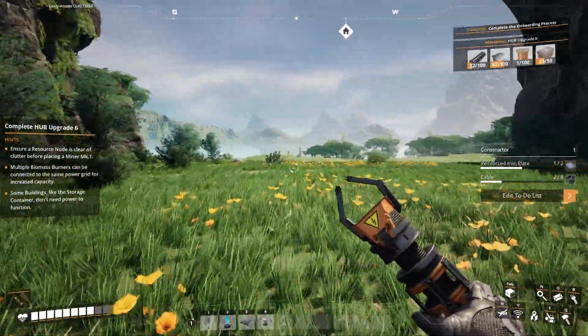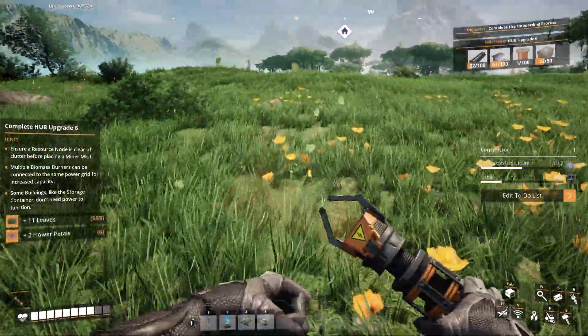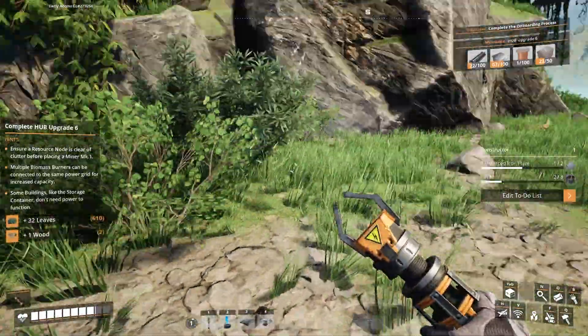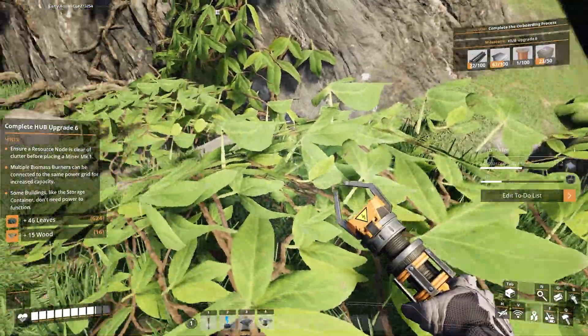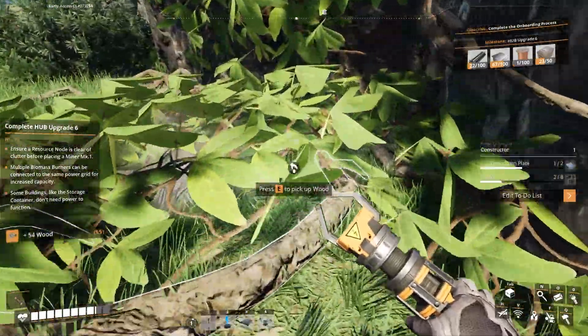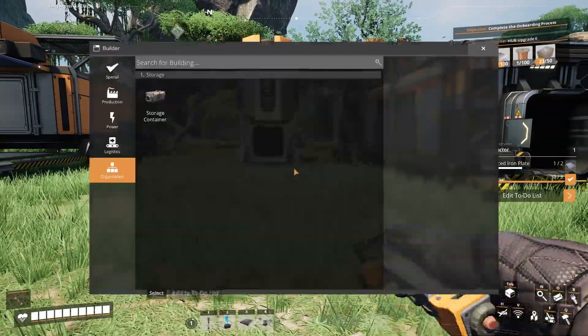So all of our resources are a-cooking. I'm going to grab all this leafage. The next thing that we get is going to be the biomass. It's going to be so good — I cannot wait. Once you get the biomass, I feel like everything really starts moving. There's so much stuff here, and I'm ready for a little bit more.